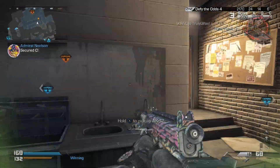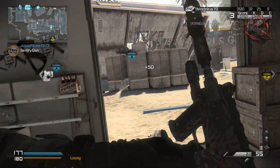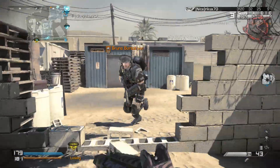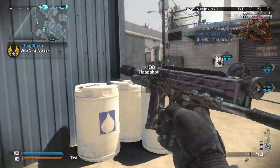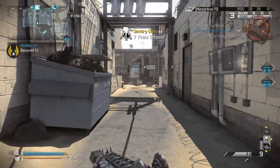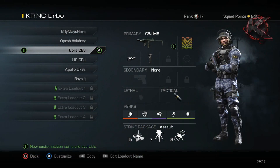I have two setups for you guys, one for core and one for hardcore. Make sure you stay around for the hardcore setup because I show you some of the characteristics that the gun has and where it really shines. For the core setup we're going to take a look at a Russian assault class — some assault streaks so you could run and gun, rush around, get those kill streaks and get a lot of kills.